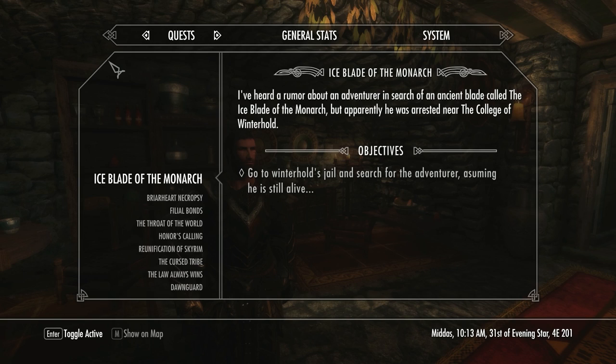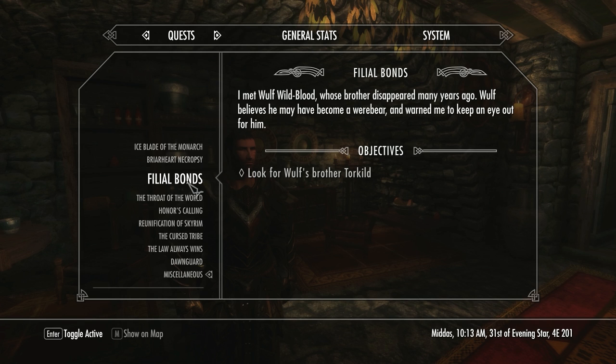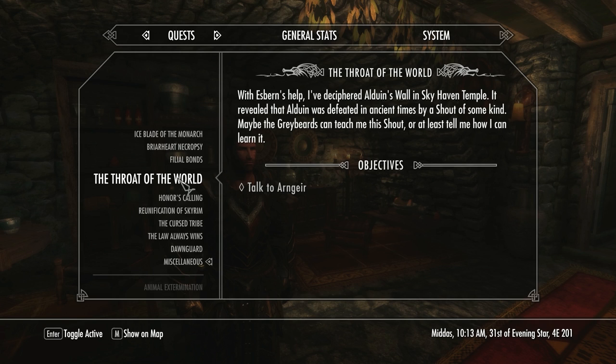So, question is — what's on the old to-do list? We've got this, obviously — I guess a new mod — I'd rather that wasn't in my quest journal, but it just sort of appears there as soon as you install the mod. Apparently we've heard a rumour of an ancient blade called the Ice Blade of the Monarch. Apparently the guy in search of it was arrested near the College of Winterhold — go to Winterhold's jail and search for the adventurer, assuming he's still alive. Maybe we'll investigate that at some point if we ever find ourselves in Winterhold. Briarheart Necropsy — we need to examine a Briarheart Warrior for Master Nailoth. Talk to Angir at the Throat of the World about some sort of shout that was used in ancient times to defeat Alduin.